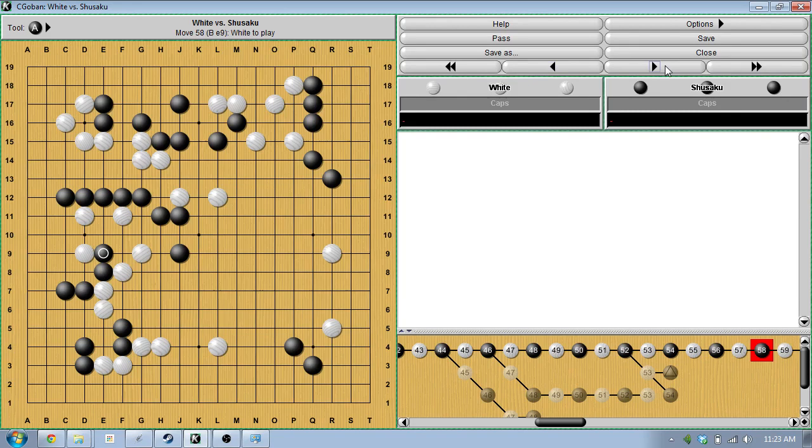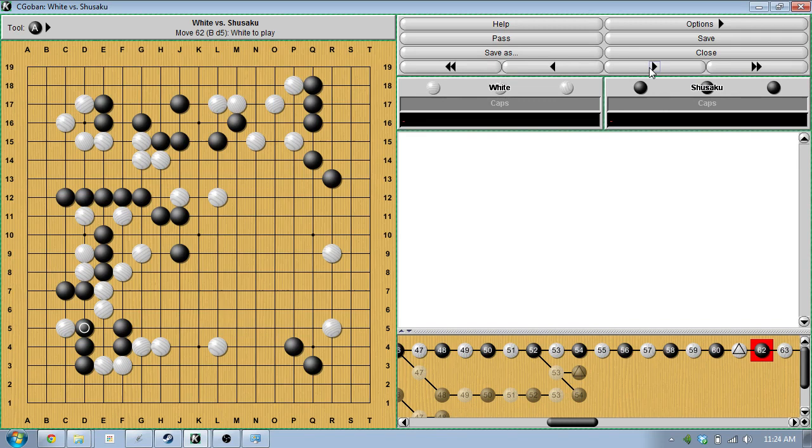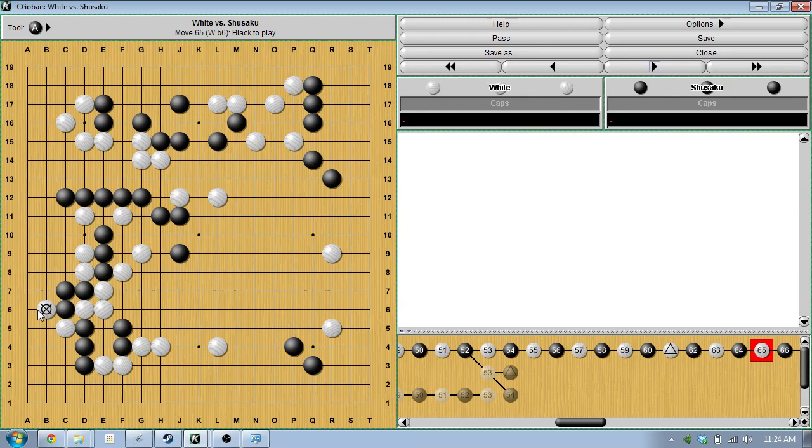Black comes up and plays inside — this is a really vicious sequence for black, threatening to do a lot of things. I believe this to be an overplay by white because white is looking at some aji of maybe being able to capture the A stones. But black has moves prepared for this. White plays another move inside to threaten to capture these stones. The idea is black could play at A, but then white can descend at B, separates and basically breaks the side apart in sente. Black has to come back and capture and then white can jump out.